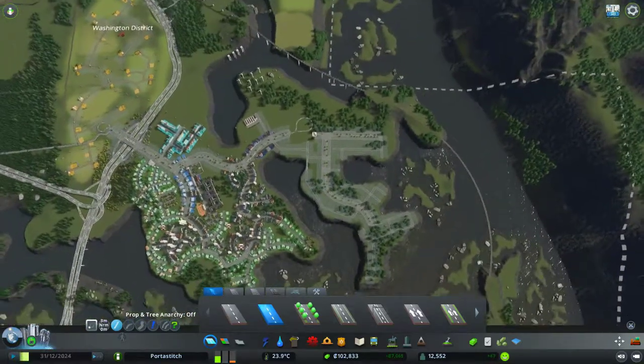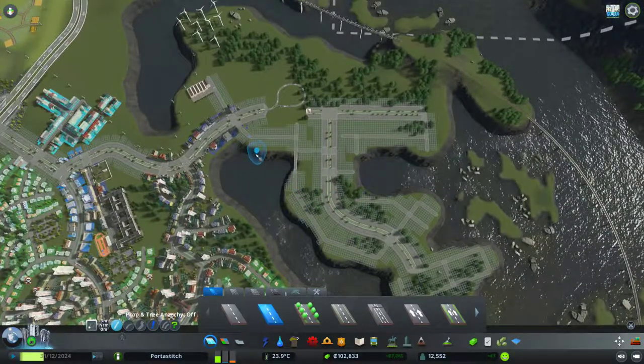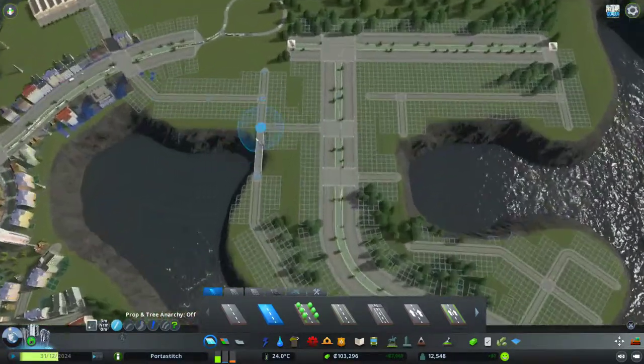That's a lot of intersections there. We've got to be careful with those roads because it does create some big intersections. Actually, let's just take this one out — that removes that little intersection which is nice. Connect back to here, do a few more, connect up to that intersection again, and that should be enough. I'm going to make all this high-density residential and we'll see how that goes.